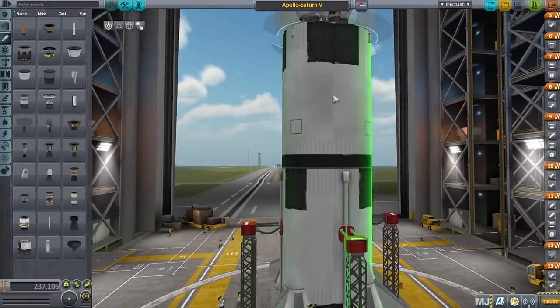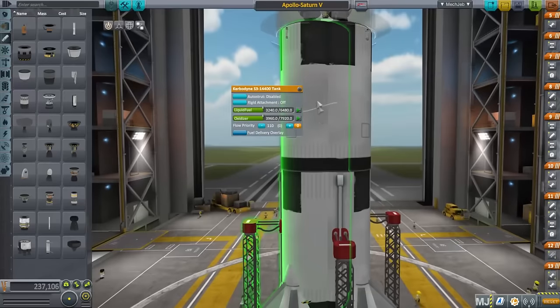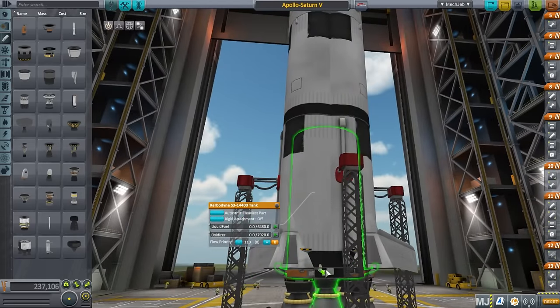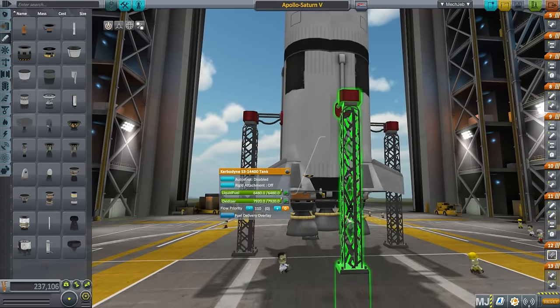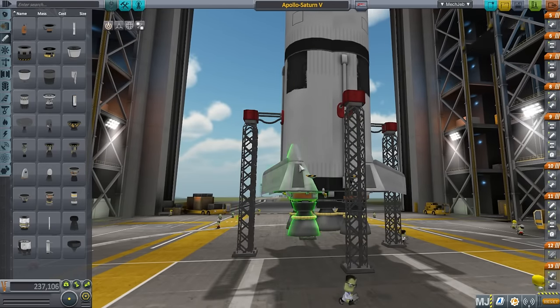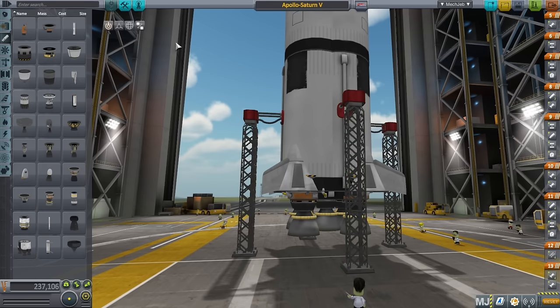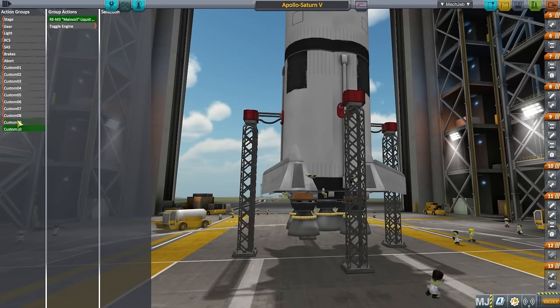We don't have all sorts of fuel in here. I have half tanks up here and the center has even less. The center actually has full tanks but it's feeding out to the outside, so if you had the fuel flow priority right, the outer ones would last longer than the center one. However, I'm just going to shut off the center one — I've got that action grouped this time. We'll toggle the center engine at the appropriate time, and also toggle the center engine on the second stage.